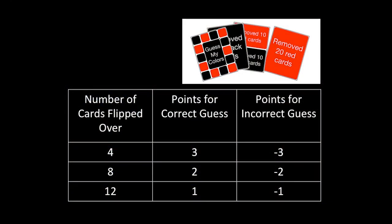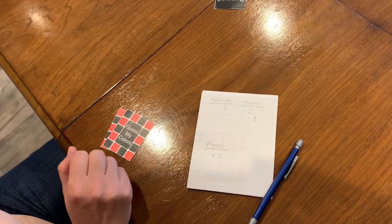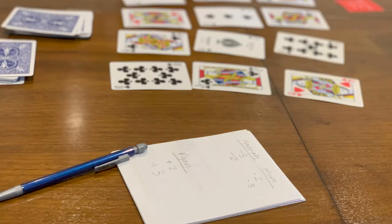Players are awarded points as follows. If you made a correct guess with four cards flipped up, you receive three points; if incorrect, you lose three points. If you guessed correctly with eight cards flipped up, you receive two points; if incorrect, you lose two points. If you waited to guess once 12 cards were flipped up, you receive one point for a correct guess; if incorrect, you lose one point.